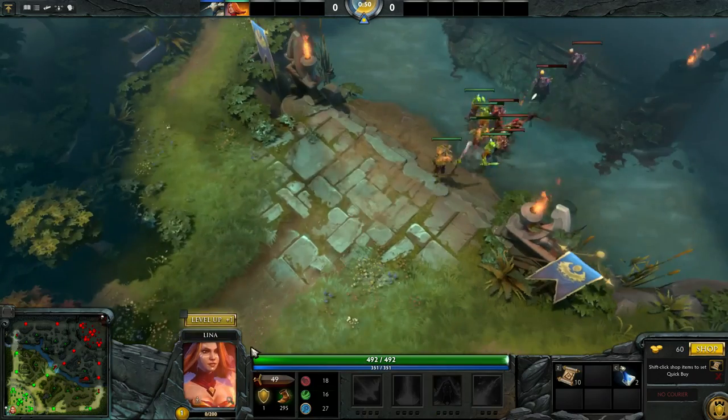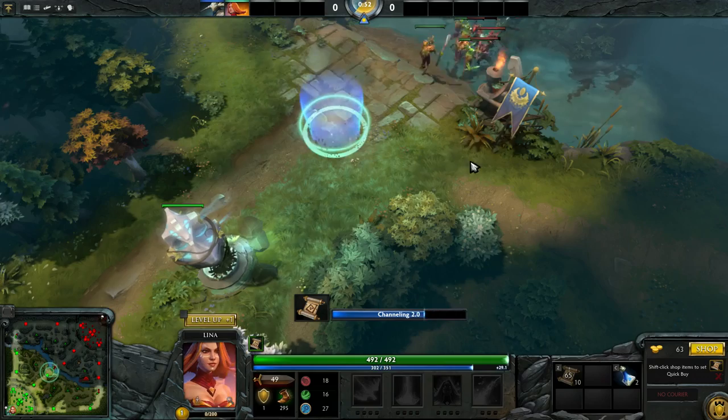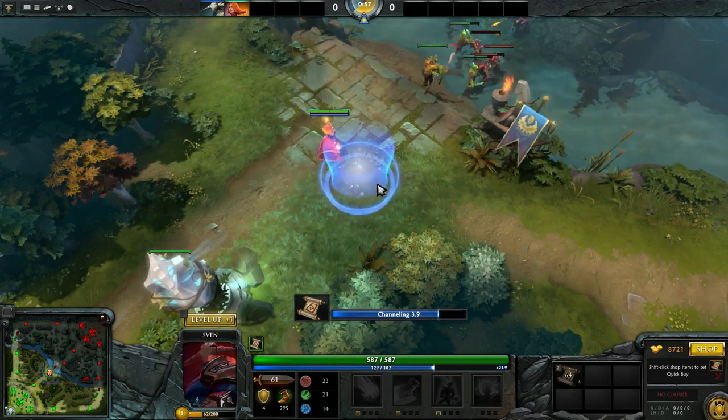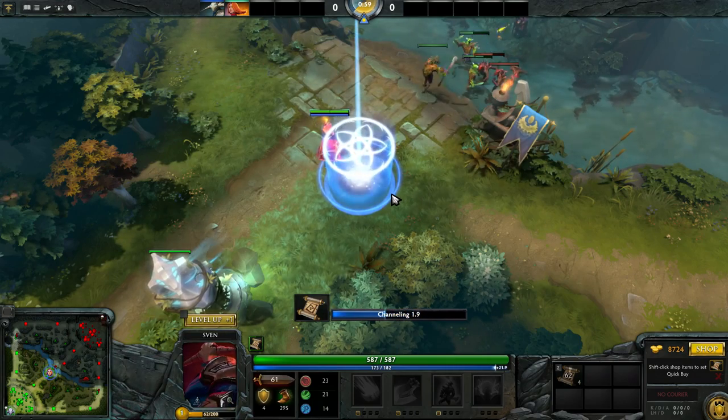When you teleport to a tower, the first one to teleport will only take 3 seconds. The next to teleport will take 5 seconds, and the next ones will add half a second extra, up to 6.5 seconds.